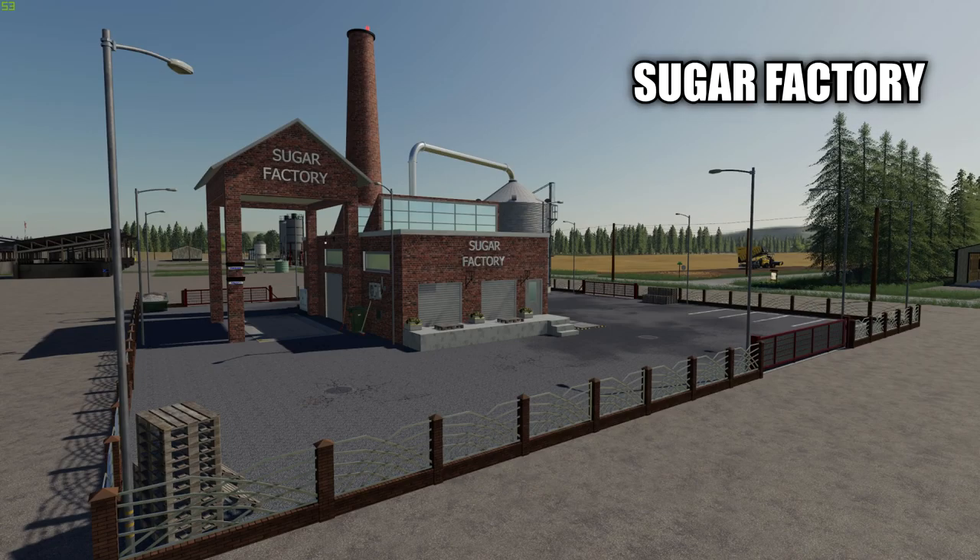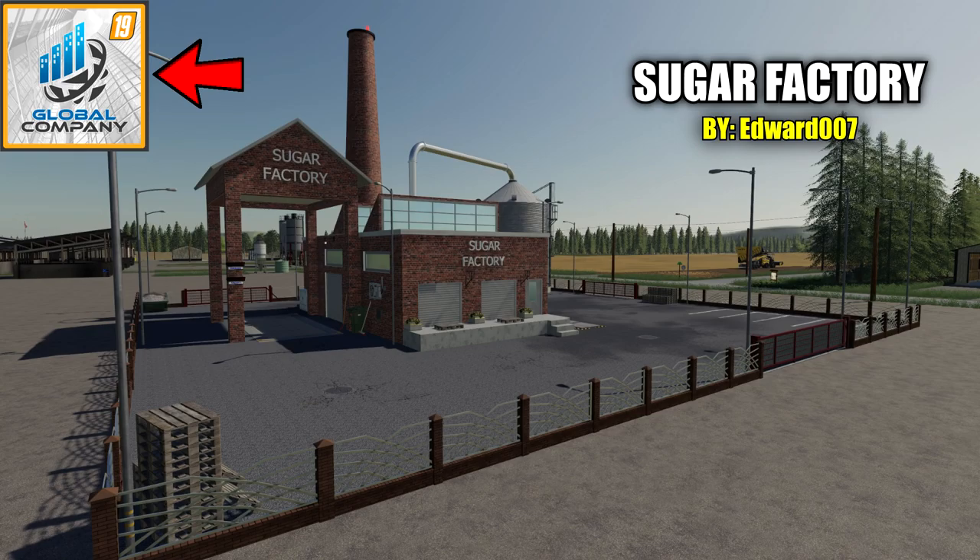This is the Sugar Factory version 1.0 by Edward007. You will need the Global Company mod for this factory to work — I'll include the link down below in the description. Just download it as you would a normal mod and put it in your mods folder.